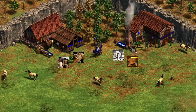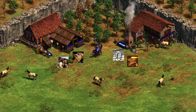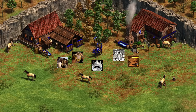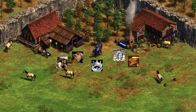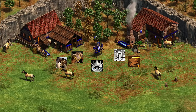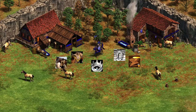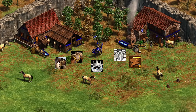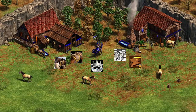Next, we've got the Magyars with the Magyar Huszar. The Magyar Huszar is upgraded exactly like a Knight or a light cavalry would be. The unique tech Corvinian Army makes the Magyar Huszar cost no gold, replacing its gold cost with additional food cost. It's also worth noting that the Magyar Huszar has a bonus against siege, making it excellent at sniping Trebs and Bombard Cannons.